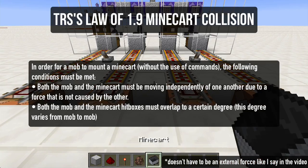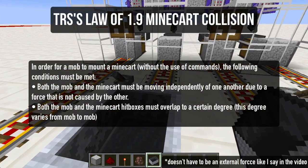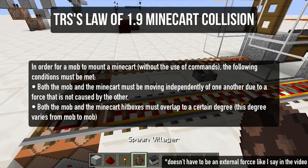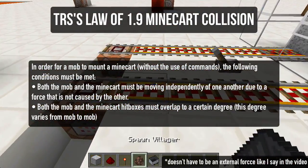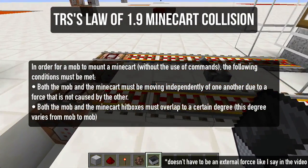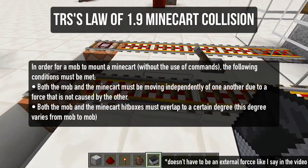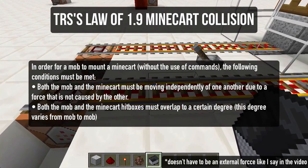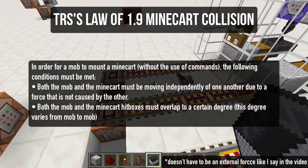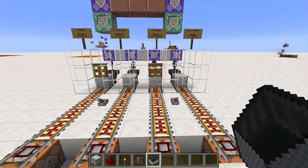My findings were about how to put mobs into minecarts in 1.9: both the mob and the minecart have to be moving independently of one another due to an external force that is not the other. So a minecart moving on its own — that's an external force — but if a villager pushes a minecart, that doesn't count. They can't be bouncing off each other; they both have to be moving independently and collide in the same physical space, in which case the villager or entity will mount the minecart.